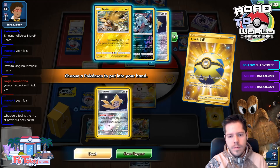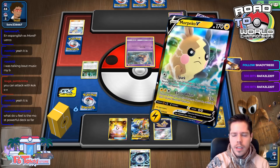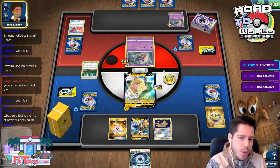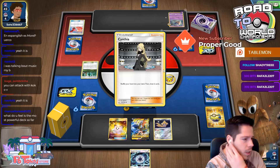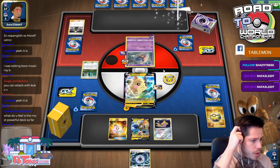Jirachi seems like the right call here, then Lillie's Poké Doll. A very underwhelming start — I don't like the reliance on pure luck with the Poké Doll for sure. We got some damage in, but my bunch turn one was super underwhelming; that's why you don't want to go first. I do think Cinderace and Mew3 are on another level compared to other decks in terms of speed and raw power.